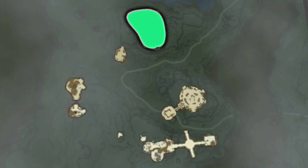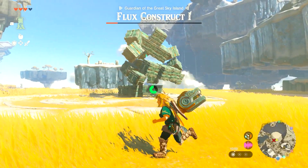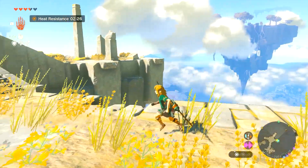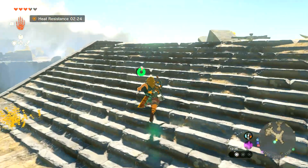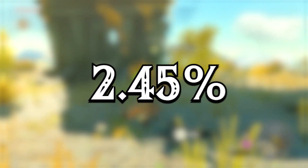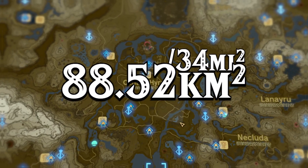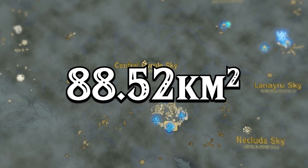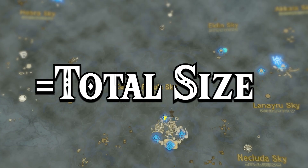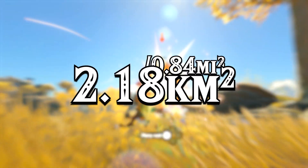So I imported the map of the Sky Islands into Photoshop, where I highlighted every island or landmass I could find. Then I did the pixel measurements of those islands and the area of the entire image. Dividing the total pixel count of the Sky Islands by the total pixel count of the entire map gave us a ratio between unexplorable and explorable areas. Since we established that the entire square of the map has an area of 88.52 square kilometers, we could multiply that by the ratio to get the total size of the explorable Sky Islands — which turned out to be only 2.18 square kilometers or 0.84 square miles.